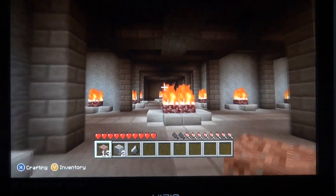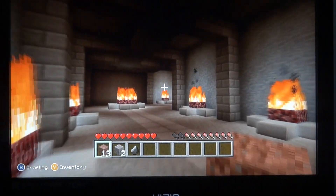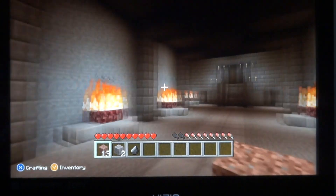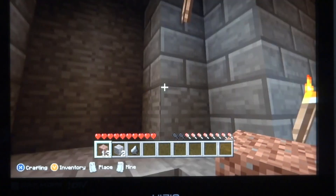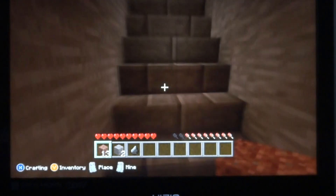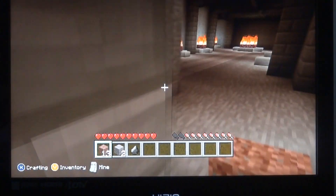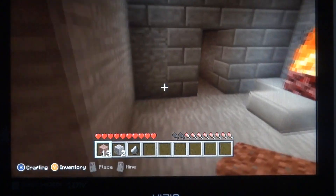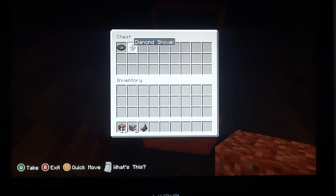Now, the next place you can go — if you're coming in, there's the exit, but if you go to the left and to the right, you can go up, and if you listen closely, you can hear another portal. In here, I'm really not sure what this is. There's a secret button in here, and there's a chest with a diamond shovel and Ward music disc. Hear that? Your nether portal is in there.